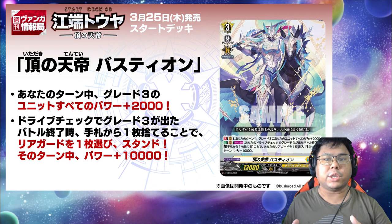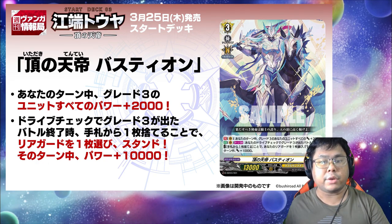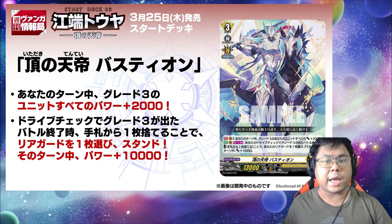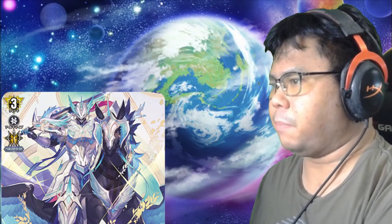Bastion is where the gimmick shines. During your turn, all of your Great Trees get plus 2k power, and at the end of the battle that your Drive Trigger reveals a Great Trees, by discarding a card, one of your rear guards stands and it gets plus 10k until the end of the turn.